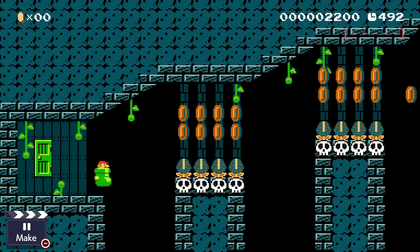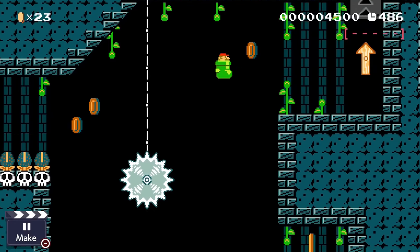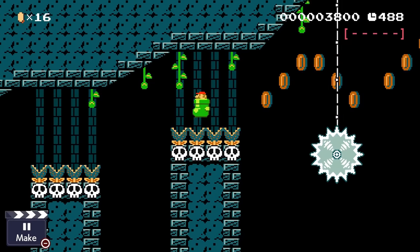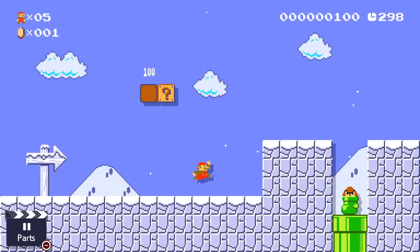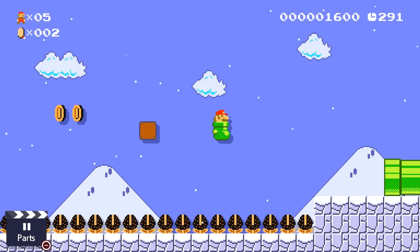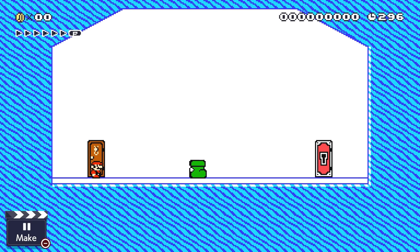Their best uses are for parkour type levels, as jumping is really what they're best at, or traditional levels. They could also be nice for maybe getting secrets in levels that contain them, since they aren't really too overpowered. The most interesting type of jump with them is easily jumping on saws, as depending on how you hit them you'll fly off of them differently, which is really cool. One negative though is again you can't place this without the Goomba for some reason, like the Koopa Car. A similar setup though can also be used here, with a bomb in the middle of two bricks with the bottom brick being winged, that will instantly blow up to give the player a shoe.